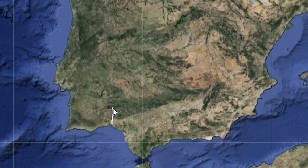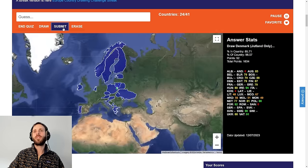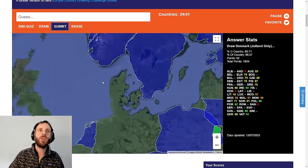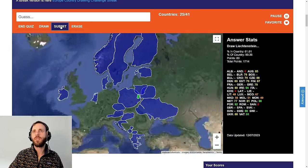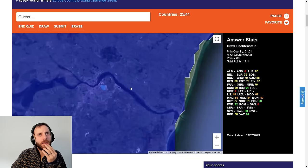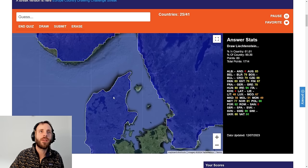Portugal. About there, isn't it? I don't know the shape. I quite like that. 92 — that's really good. Denmark, Jutland only. That's got to be 100, isn't it? 80. Maybe this here isn't Jutland — maybe that's classed as an island at the top there. I don't know. That's a weird one.